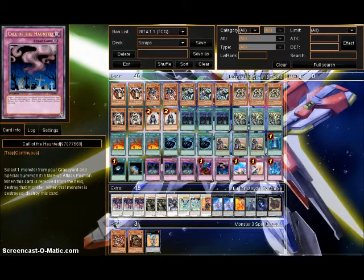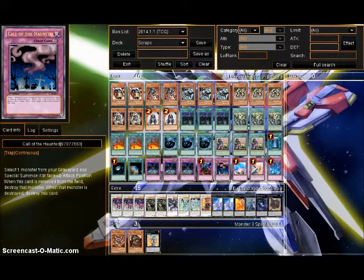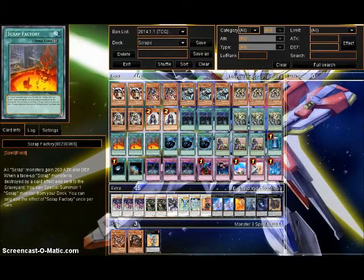Call the Haunted is a great example — if they MST your Call the Haunted, you can just bring back a Beast, and then it dies because Call the Haunted is gone, and then Factory triggers. And in the mirror, both players can use this, which makes the mirror match incredibly stupid.